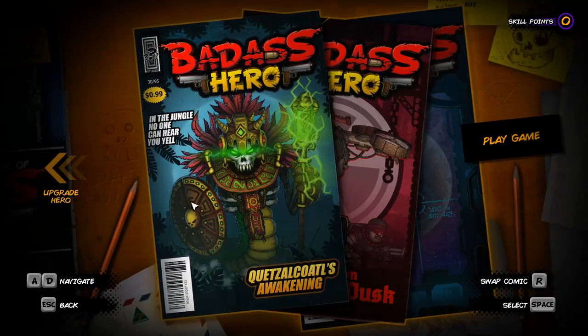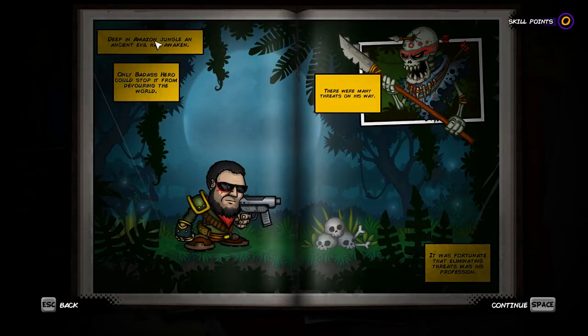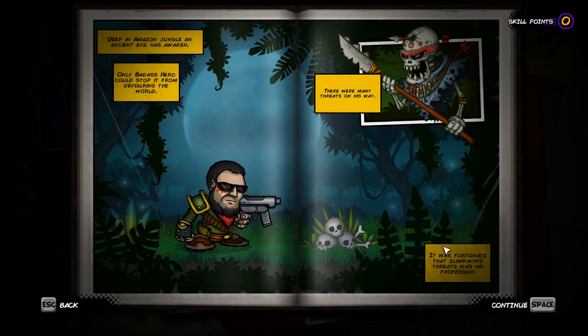We're just going to hop right into a game here. The Amazon jungle — an ancient evil has awakened. Only Badass Hero could stop it from devouring the world. There were many threats on his way, but it was fortunate that eliminating threats was his profession.